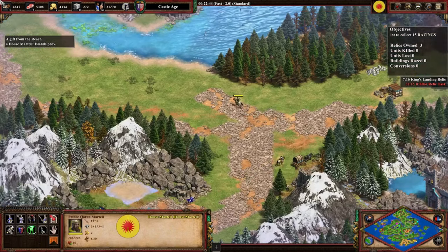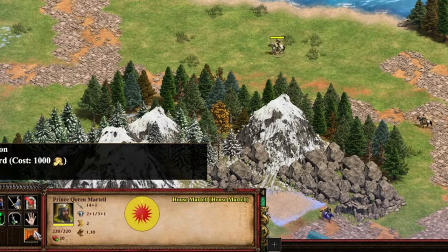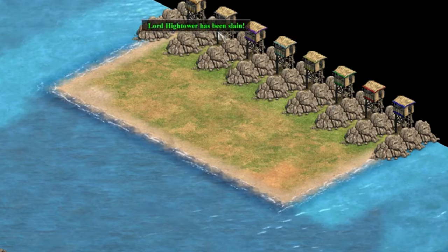Marriage units provide bonuses every 15 minutes and can be safely transported using a special carriage. The mobile town center allows resource drop-off and unit creation on the move, adding flexibility to your strategy.